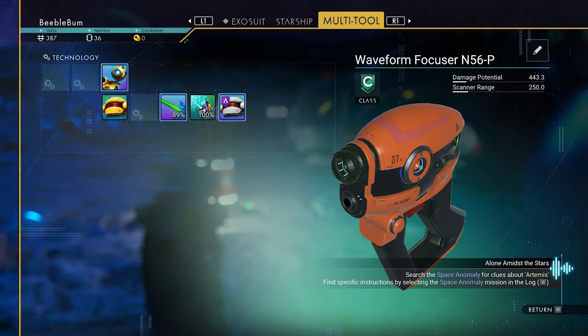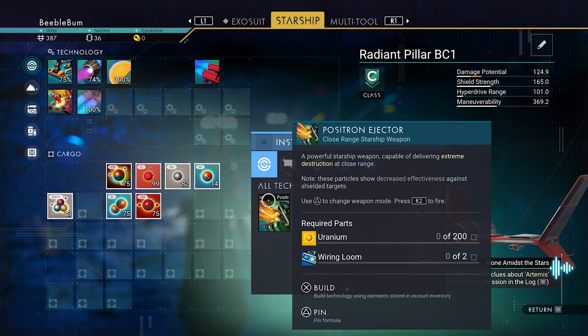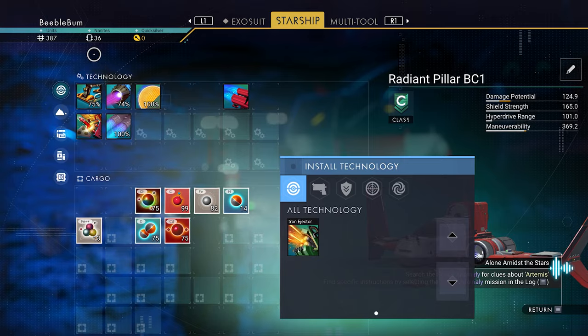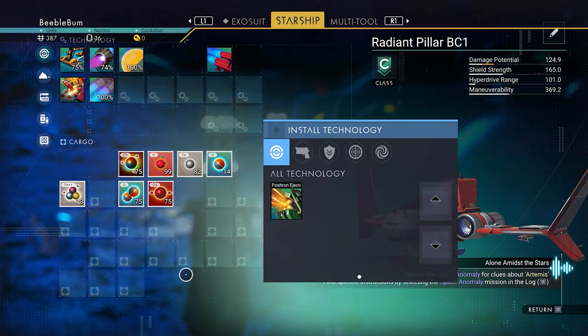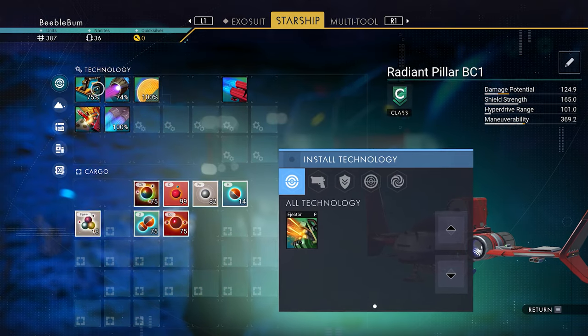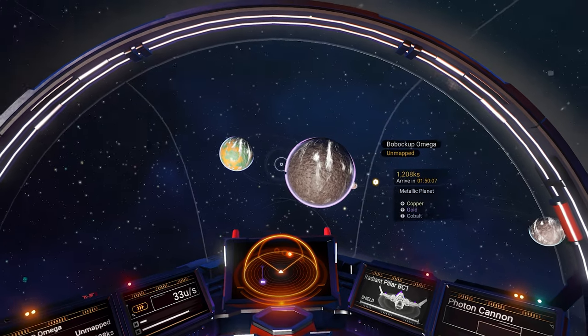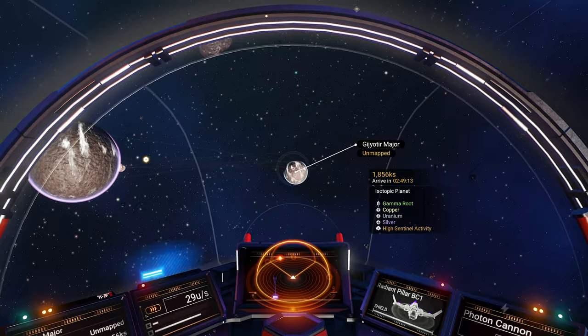Before we start mining, we want to install the positron ejector on the ship. For that, we need two wiring looms and 200 uranium. We can get wiring looms using nanites to buy modules and dismantle them. We also need uranium — let's see if there's a planet we scanned that has uranium. Let's fly to that planet right there, which has uranium, and go collect some.